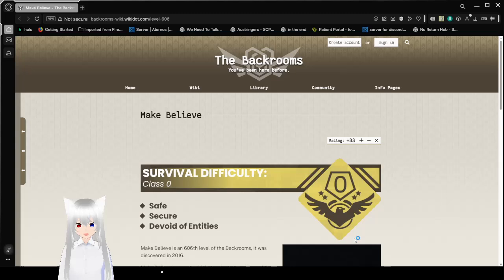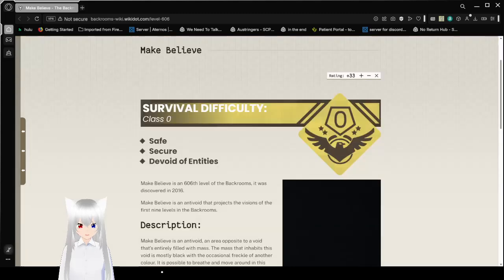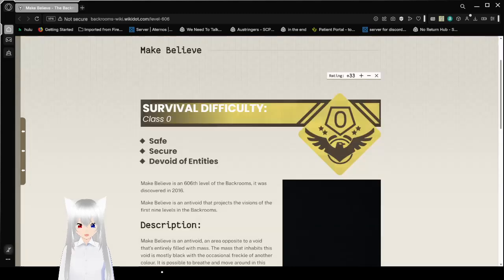Survival Difficulty: Class 0. Safe, Secure, Avoid of Entities.